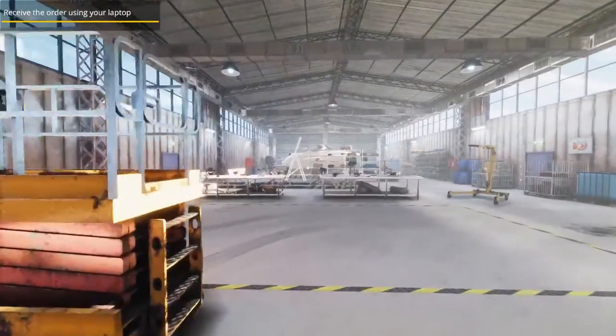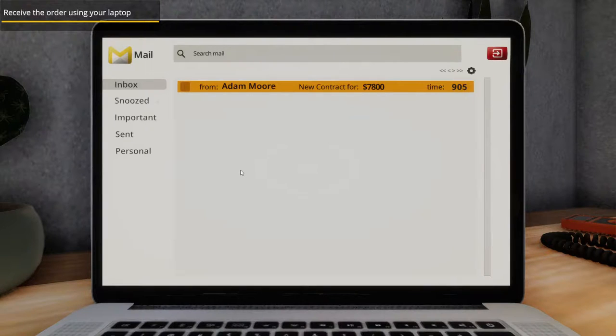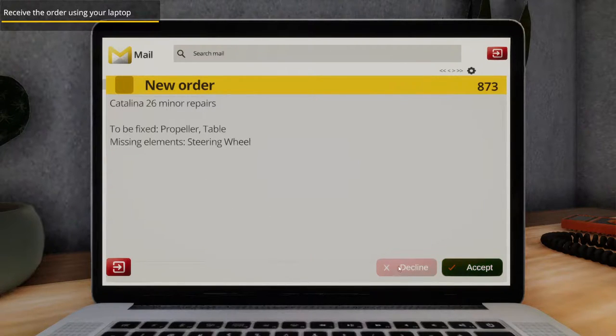Receiving the order using your laptop. This is where you pick up and finalize your orders. The computer is also a place where you can put purchased boats up for auction. Now open your mailbox and select the visible order. Order time left — Catalina 26, minor repairs: the propeller, the table missing elements, steering wheel. Here you can find out the details of the order. We'll accept it.